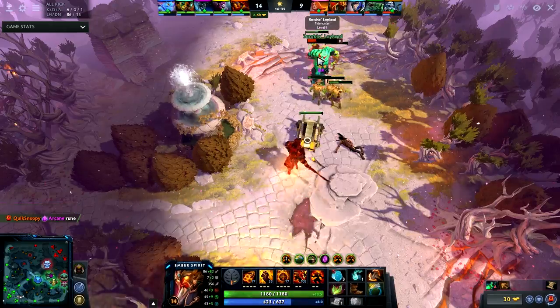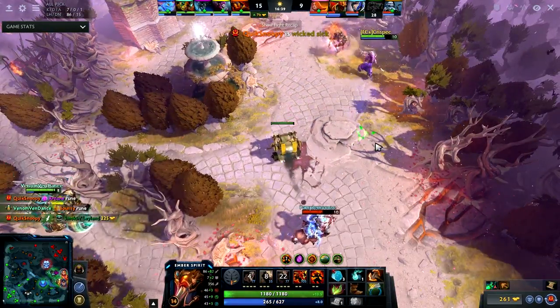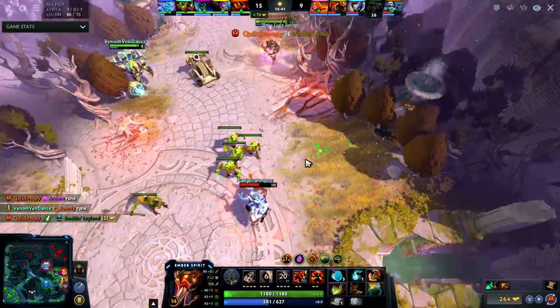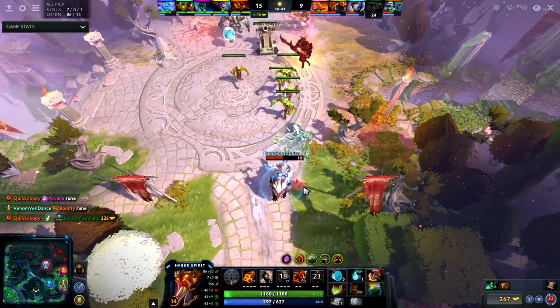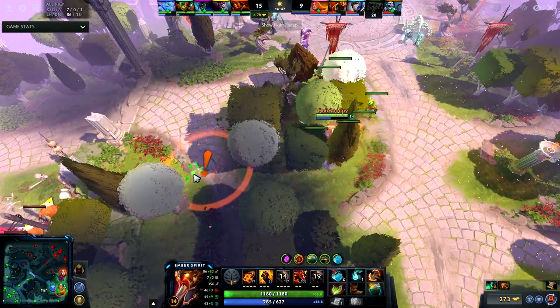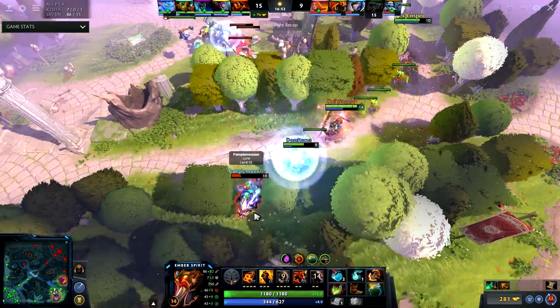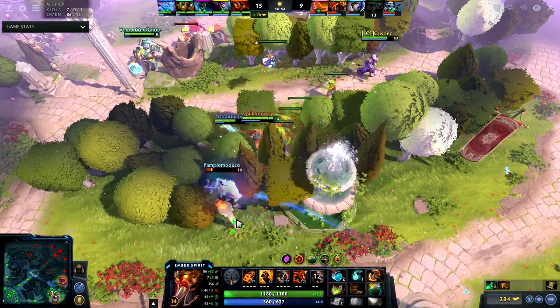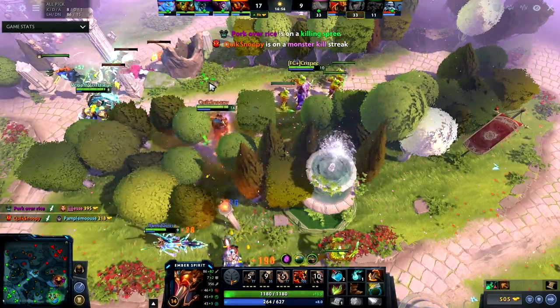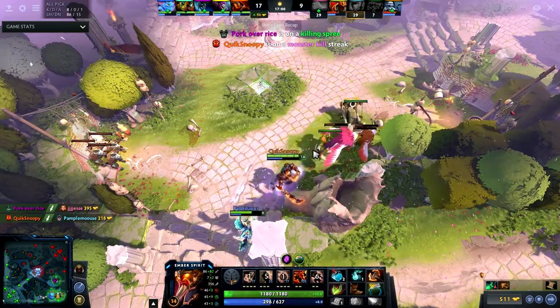I know that Ravage is on cooldown, and Luna is here but she got caught out of position. Here's the crazy thing — if I had Boots of Travel I obviously could have gotten the kill. We had a Dazzle who could take care of that, and then once I had vision I used Sleight of Fist and we ended up killing Luna.